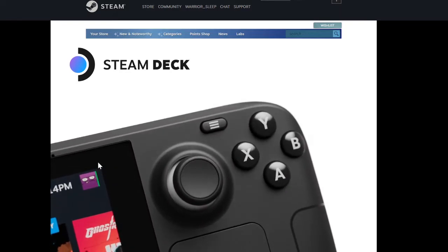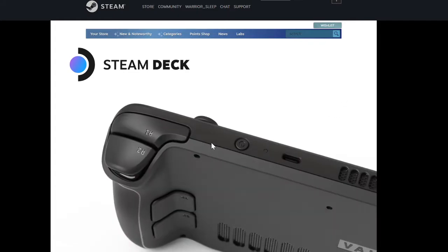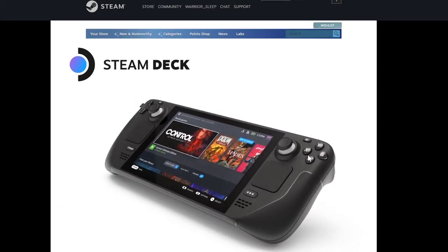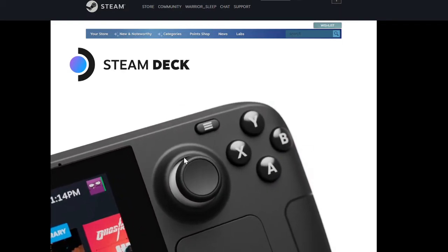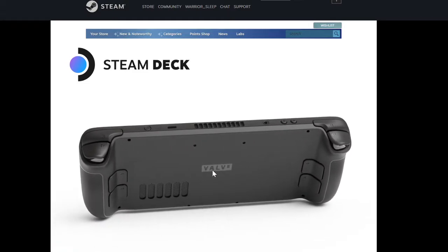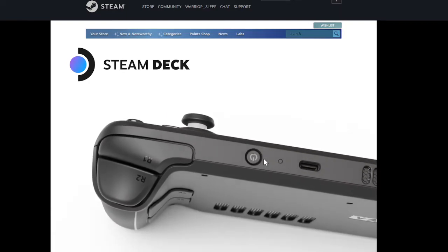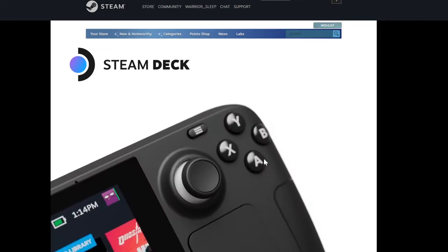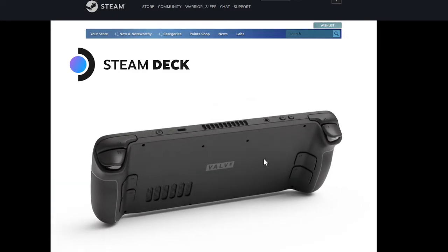In my very own eyes it looks like the Game Gear — the Sega Game Gear got reincarnated. It looks bulky, it has the controller interface on top of the handheld. I don't know how I feel about that; I already have trouble controlling my Switch with the Joy-Cons at the side, so having it there seems awkward.